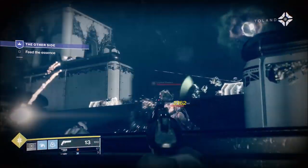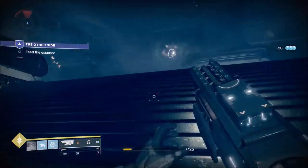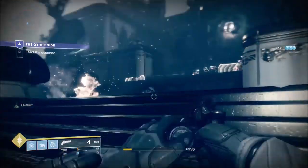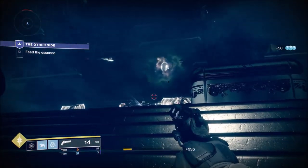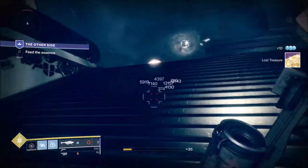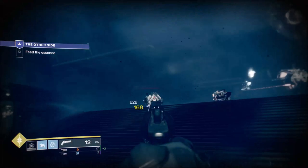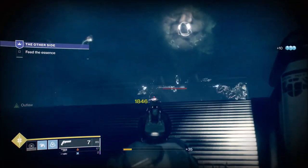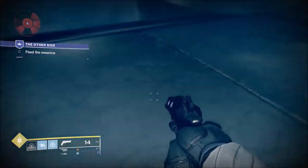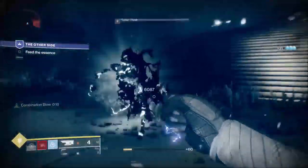You've got this floating thing up top in your objective — when you kill something it releases an essence. You've got to feed that thing essence, and that will bring out the final wave. Just kill everything in your path at your leisure — there's Cabal, there's Taken. It wouldn't be a good area without a boss, so we're trying to clear most things first. If the boss is not focused on you, use that to your advantage.